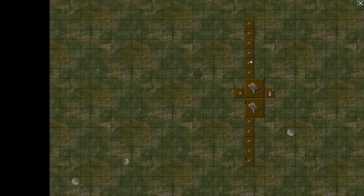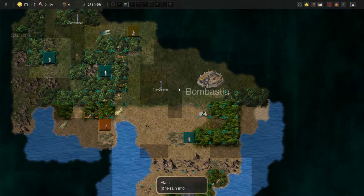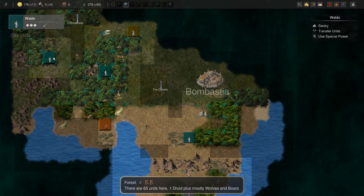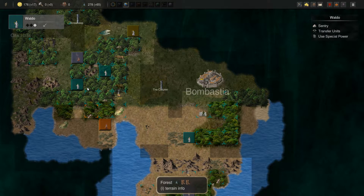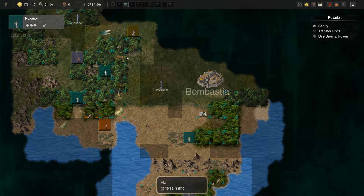Oh god, I hate these frickin' air elementals. I hate them. If you saw my senator playthrough, you would know why I hate them. Either way, we're going down here. Now he knows that we're here though — that's something.